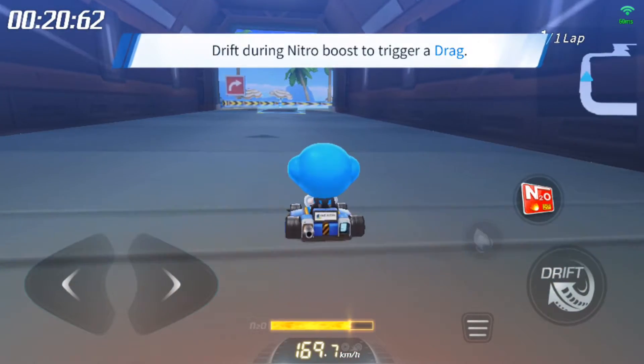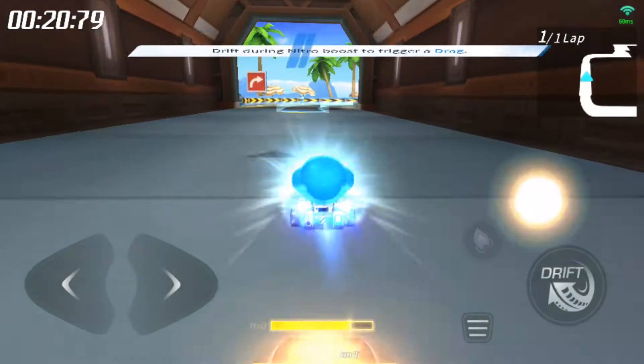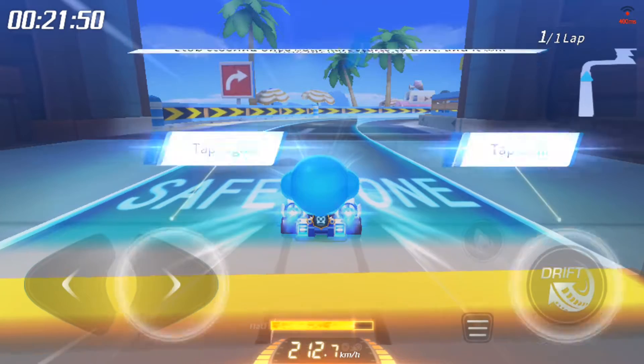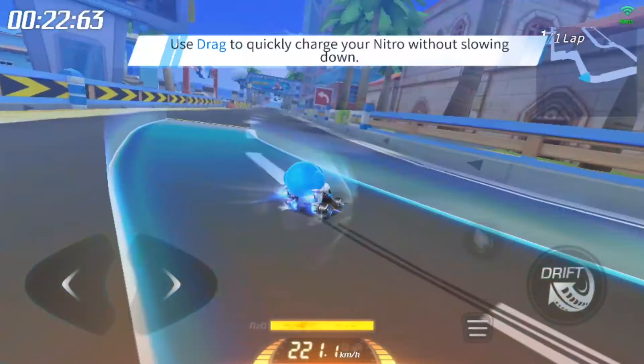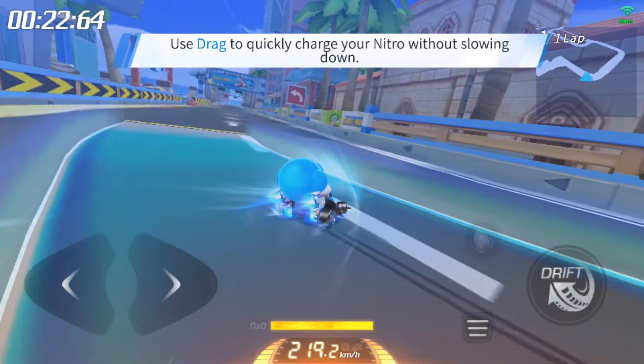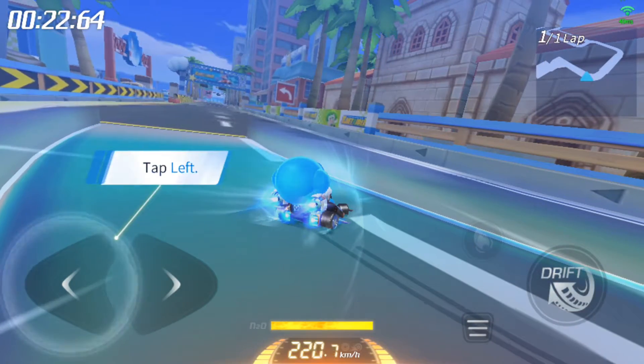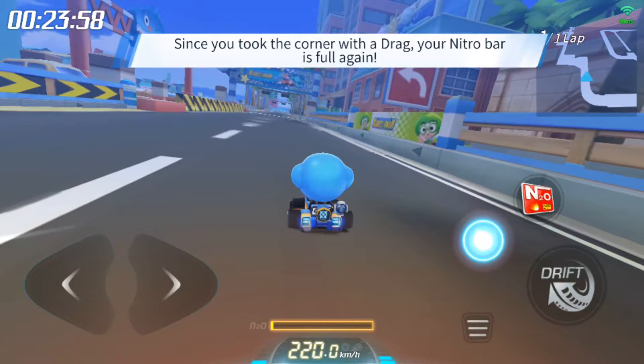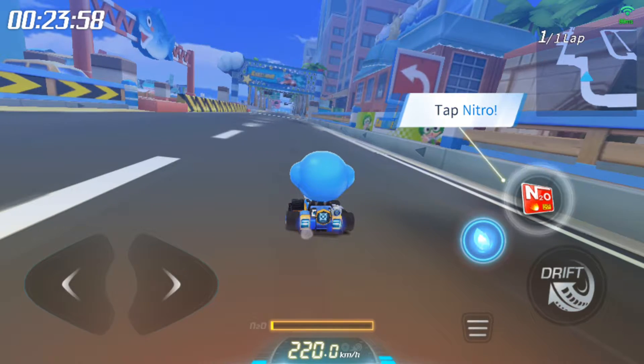Drift after activating Nitro to trigger a drag. Stop steering to automatically exit the drift. Dragging allows you to quickly build Nitro without moving. Remember to straighten your cart! Your Nitro was rebuilt from dragging around the bend. Tap to use Nitro!